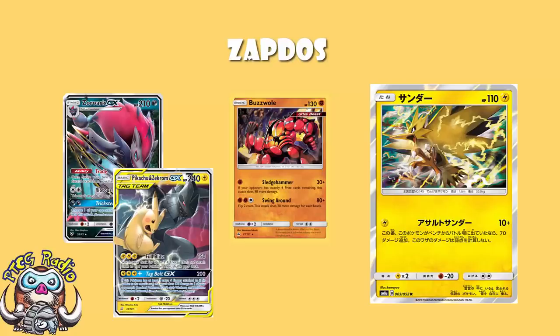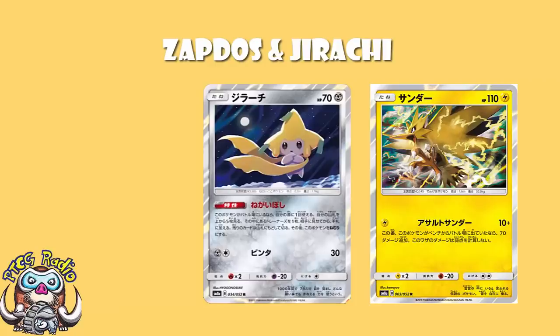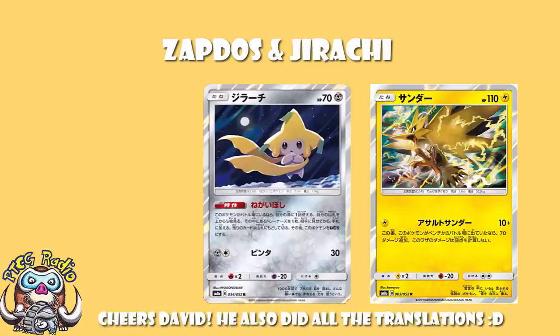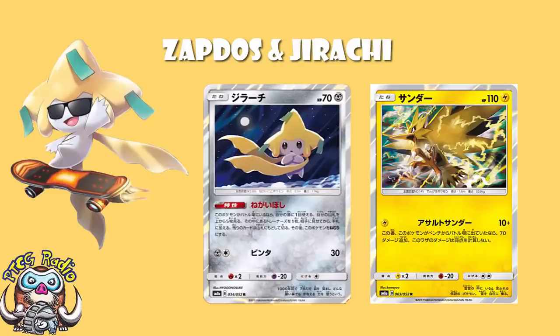So okay, we got Zapdos, we got Buzzwole — what else? We've got Jirachi. I am a huge fan of Jirachi. Again, it's one of the ones that came out in Dark Order, and I said that this was going to be teched into a whole bunch of different decks. And the lovely David Hochmann, who I should mention is the one who clued us in on this deck — he was at the tournament, went 5-1 and lost his win-in, which is very sad, but good job anyway, David. He tweeted out a picture yesterday of Jirachi with an Escape Board. I have been talking Jirachi and Escape Board since the first time I saw this card.